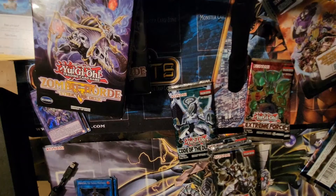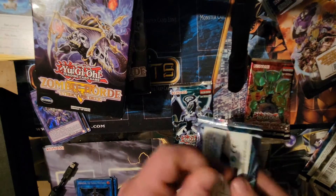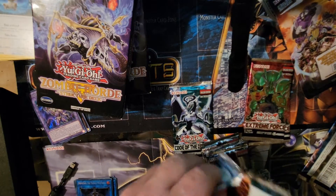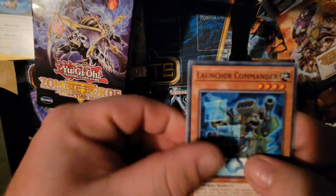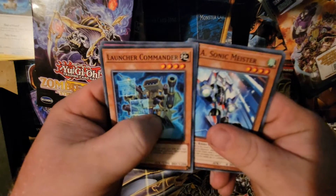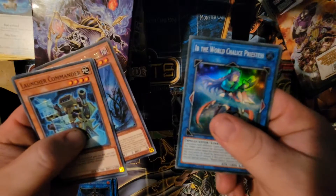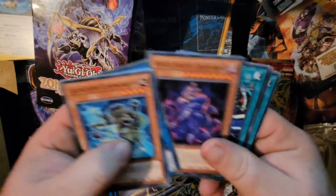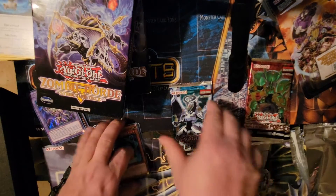Let's do Code of the Duelist — can we pull the Firewall Dragon? First edition! Got Firewall Launcher, Commander Pulse Mine, World Legacy, and World Chalice Guardragon Protector. No Firewall, but that's okay.